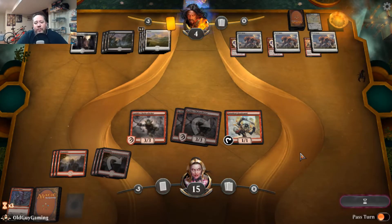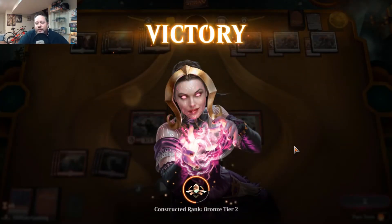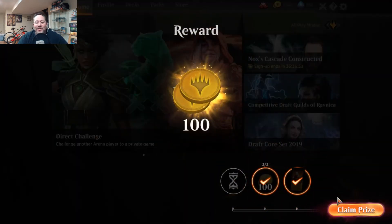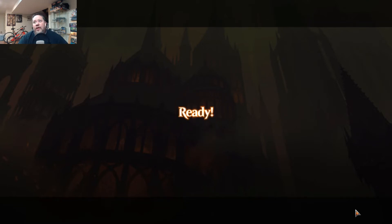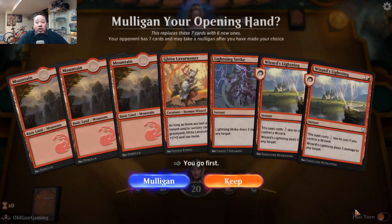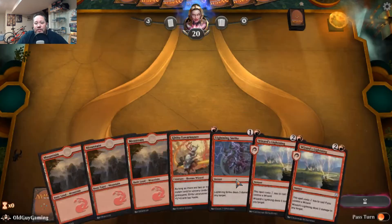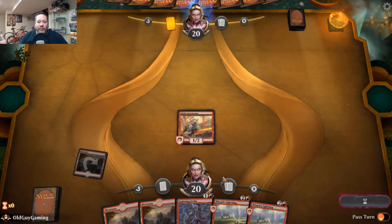He's literally a Lightning Strike away from losing and he quits — the power of the red deck wins. A lot of people are super annoyed at this deck, especially newer players. Red decks have always been overpowered — they've been doing this since I started playing in Unlimited with Lightning Bolt, Fireball, Disintegrate, Fork, and Shivan Dragons. Red Deck Wins has been a thing since the very early days of Magic.